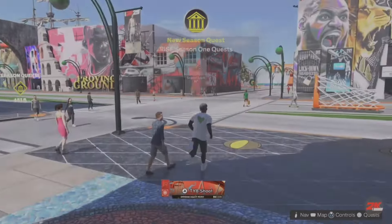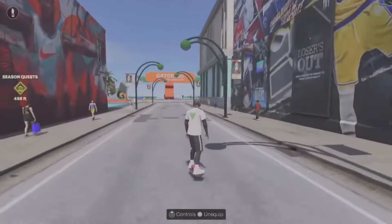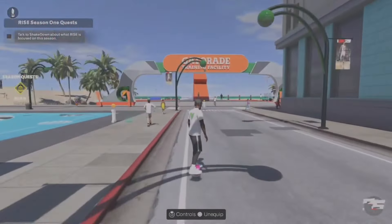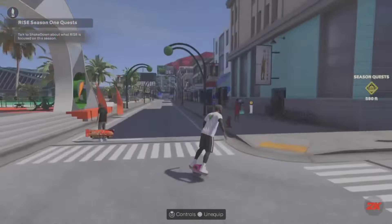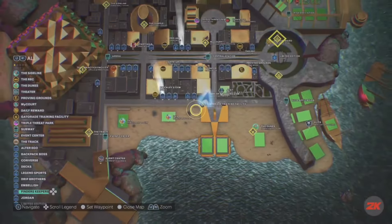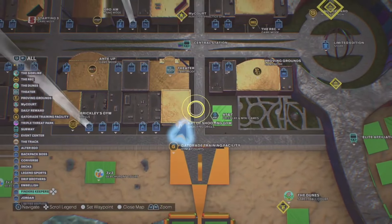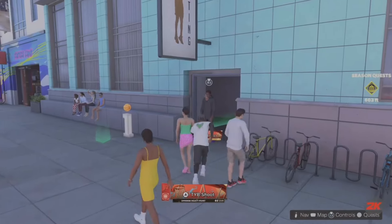I'm gonna show you where it's at — it's over here by the Gatorade Training Facility, and I'm also going to show you on the map. It's over here by the theater building and all the shopping centers. So all y'all want to do is just head over here and then head inside.